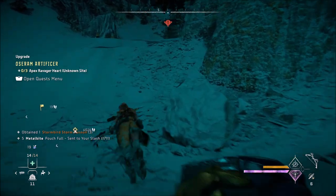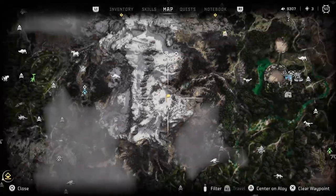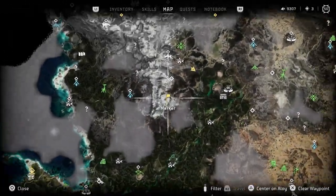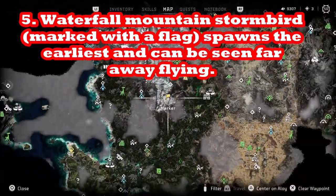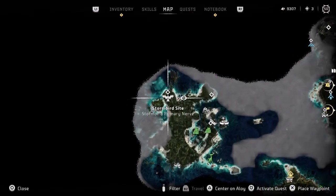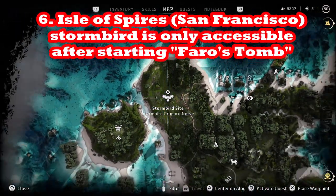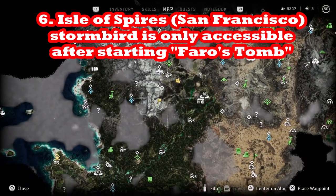There are two locations I'm going to show you. The first one has a flag by a waterfall up in the mountains — it doesn't have the Stormbird marked on the map, but this Stormbird always spawns regardless of where you are in the story. The other Stormbird you're probably not going to be able to get until you've started Pharaoh's Tomb and have access to the Isle of Spires, which is San Francisco.